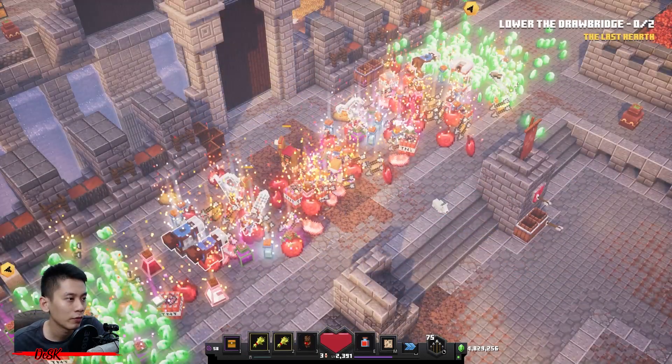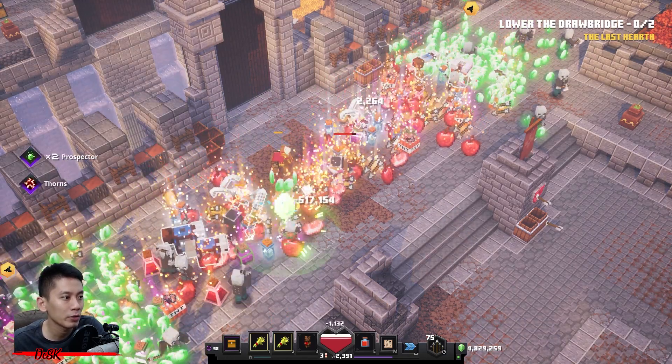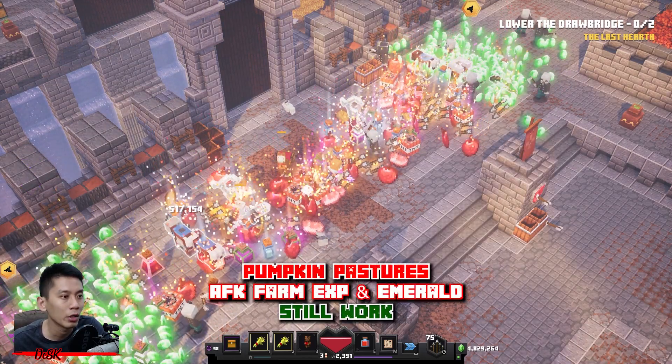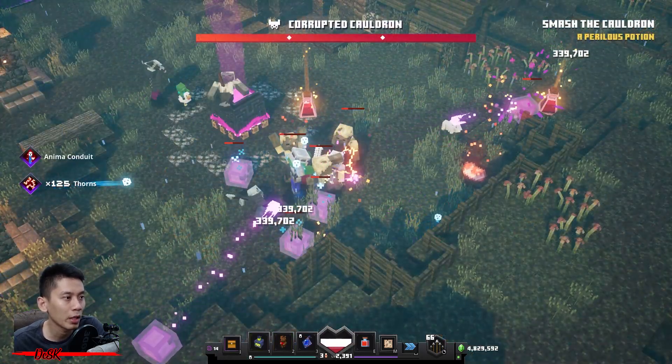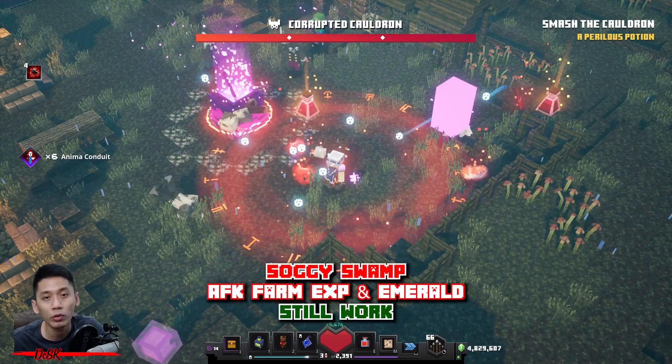First one: AFK farming emerald and experience at Pumpkin Pasture. The very famous place to AFK farm — it's still working since the game launched until now. Second: AFK farming emerald and experience at Soggy Swamp, also one of the best places to AFK farm. Good news to everyone — it is still working!